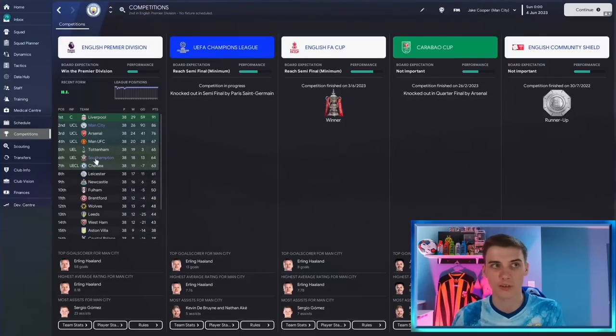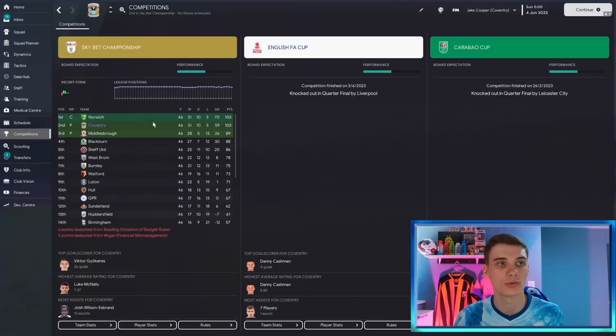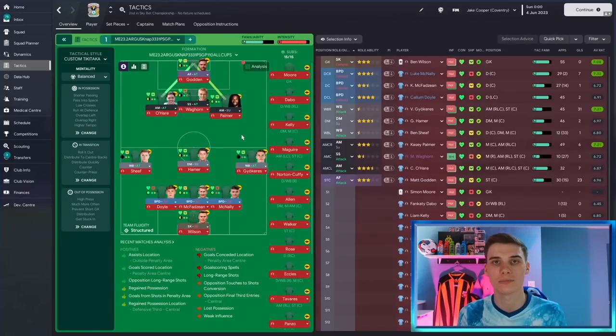To wrap up: Man City maybe didn't win the league, but Dorking — expected to finish bottom — got into a playoff position; Southampton got Europa League when expected to be relegated; Coventry, expected mid-table, got 103 points, which most seasons would have absolutely dominated the league. Unfortunately it wasn't to be this year, coming second in the end. But this tactic is brilliant — a unique formation that you might not have tried, getting a lot out of your attacking players. Let me know what you think in the comments, and have a great day everyone!